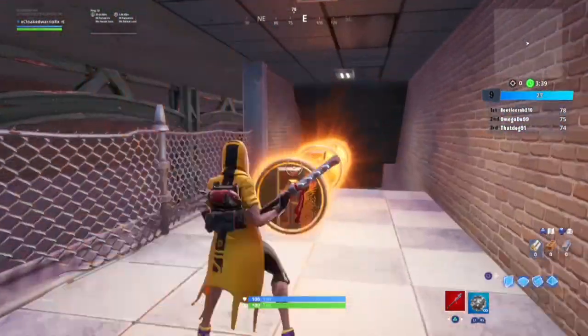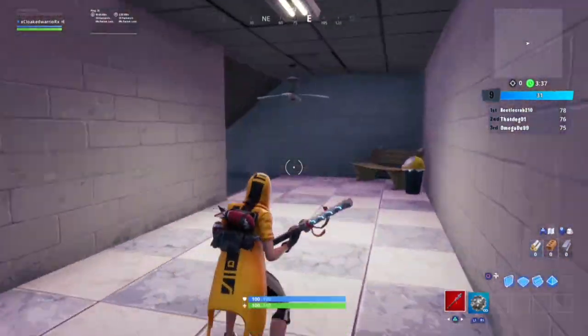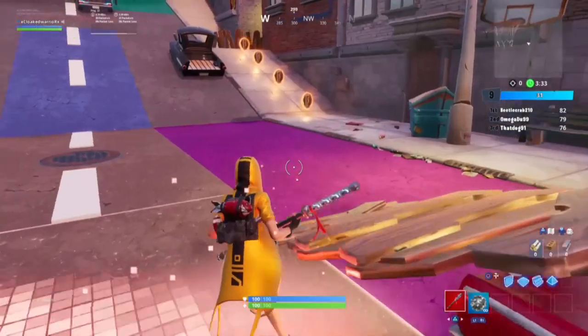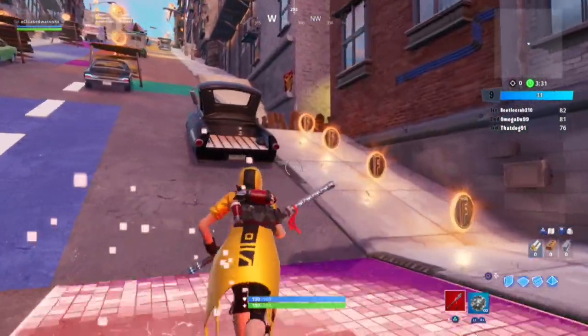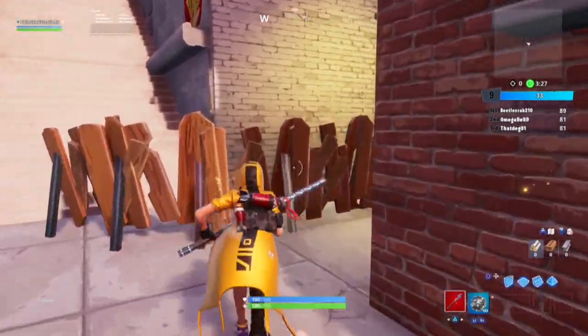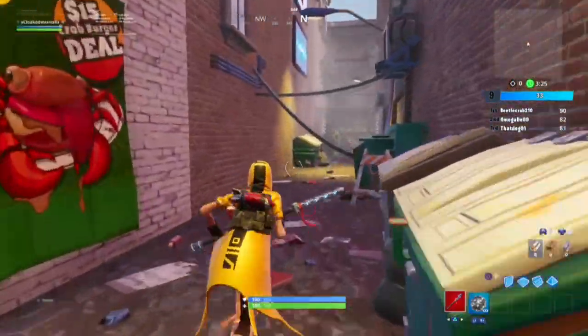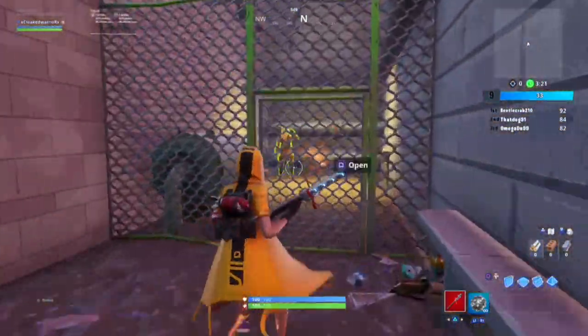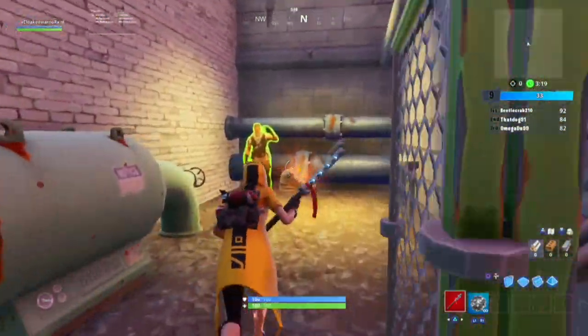Head down just a little bit further. When you get to the end of this tunnel and you're about to exit, you'll want to go to your left and head where Jonesy was behind the fence. If you've yet to complete that bounty, this right here is a good opportunity to do so. As you'll see here, as soon as you get to the fence — bam — now we have shoe number four.